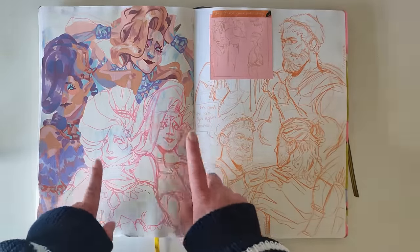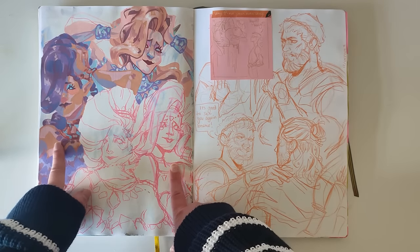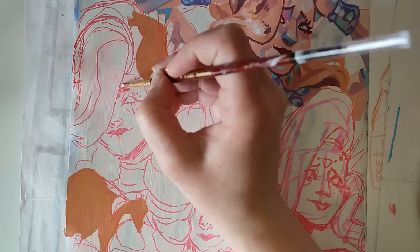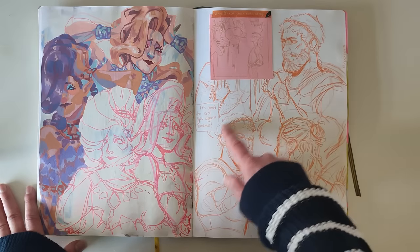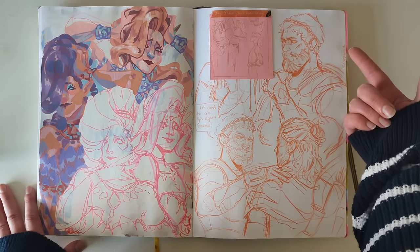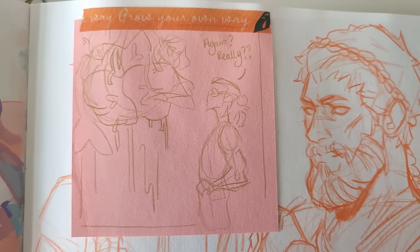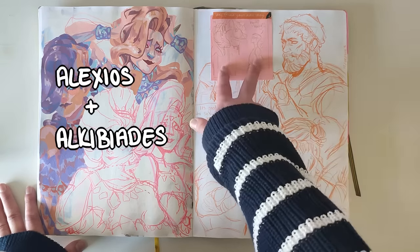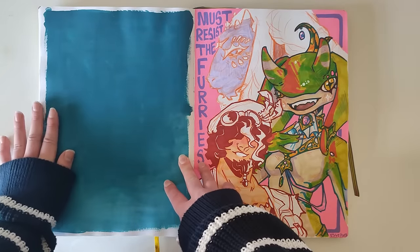This side is Assassin's Creed Odyssey because I went through a Greek phase again. This is actually a thumbnail from when I drew the characters — I'll put it on the screen — from Mermaid May years ago. Oh, this is a beautiful page — I don't know what I was doing, maybe reusing paint, but I never did anything with it.